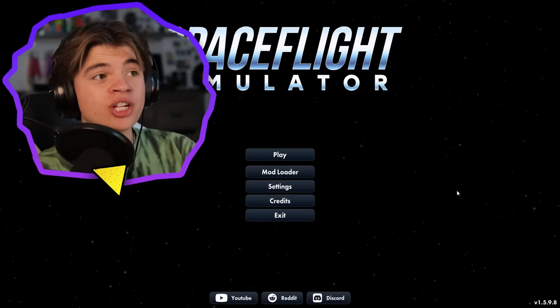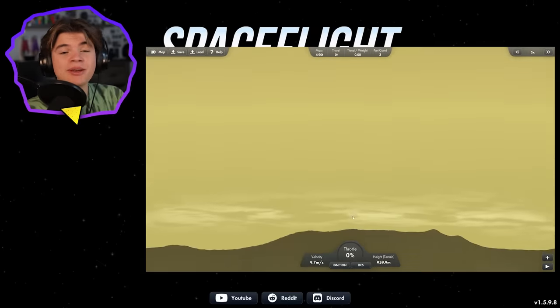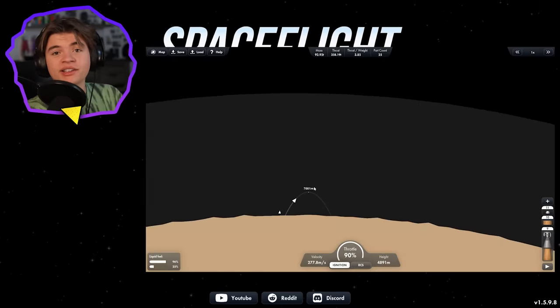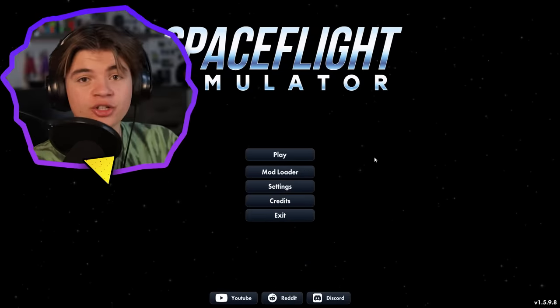Today we're going to be attempting the hardest mission in Spaceflight Simulator: the Venus mission. Landing on Venus is easy — it's coming back that's hard. Venus has an atmosphere that's even thicker than Earth's, so getting a rocket out of Venus's atmosphere is extremely hard. So we're going to try it today.